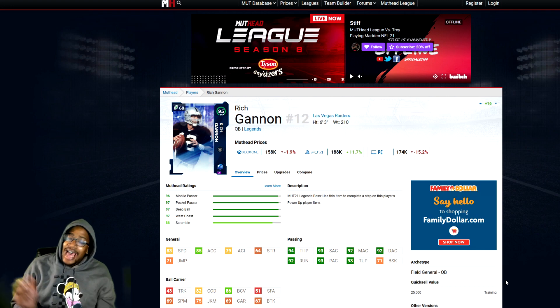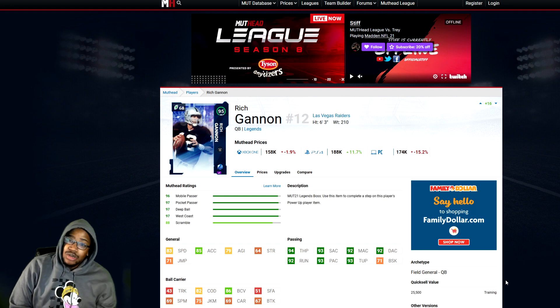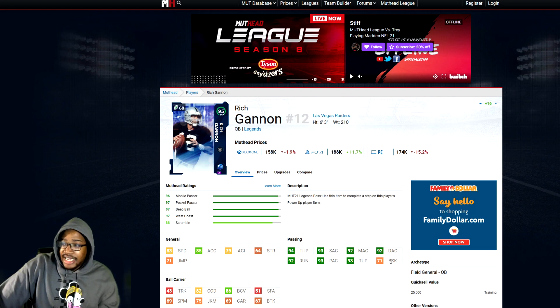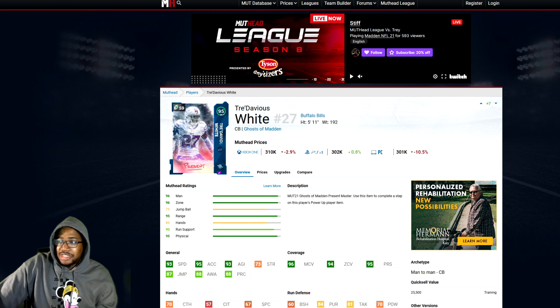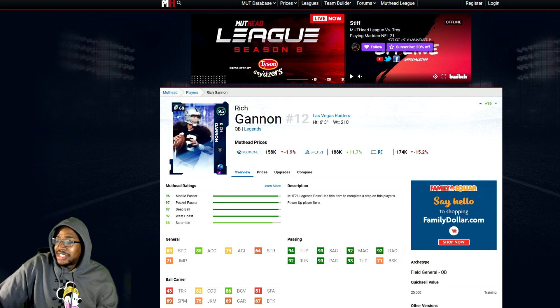Next we have Rich Gannon. I have a love-hate relationship with this card because he is the only quarterback in the game with both Outroute Master and Gunslinger. You still can't find anybody else who has that combination. So I do recommend him for those two deadly combinations — but overall, I would lean toward Josh Allen or Mahomes. This is why Gannon is still on this list though.